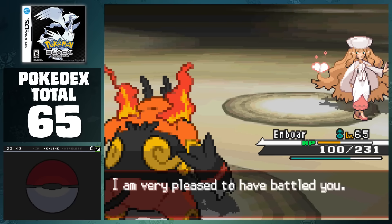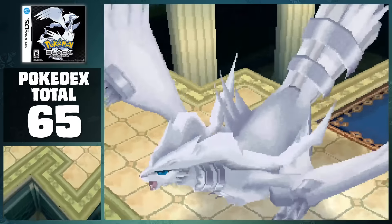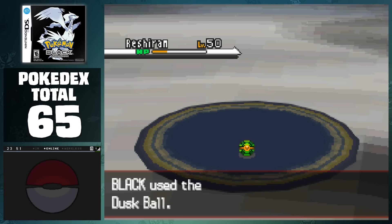After defeating all the Elite Four members, we follow the same path and summon the opposite Pokemon for this game, Reshiram. After throwing a single Dusk Ball, we've captured a total of 66 Pokemon, but there are many, many more that we have to collect in the postgame.